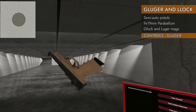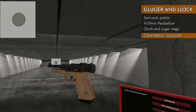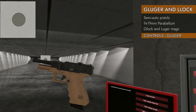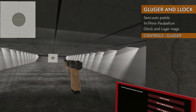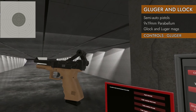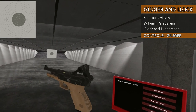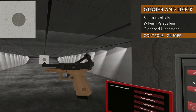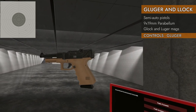Starting with the Gluger: the controls are the identical controls of the bottom half of the gun, so this has Glock controls. Down on the trackpad ejects the magazine, and there's the toggle lock on top. Up on the trackpad changes between safe and semi. The toggle lock will lock open on empty; you can release it by pressing left and down on the trackpad, or just grab it and let it go. You can also lock the toggle open by pressing left and up with it in the back position. There is no hammer decock, so pressing right up or down won't do anything.